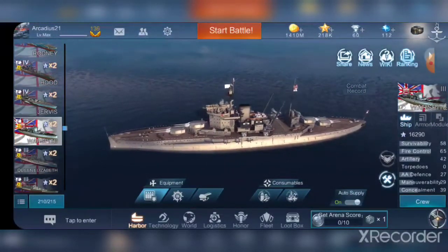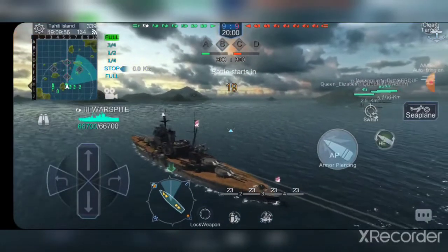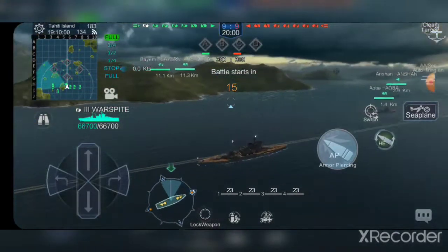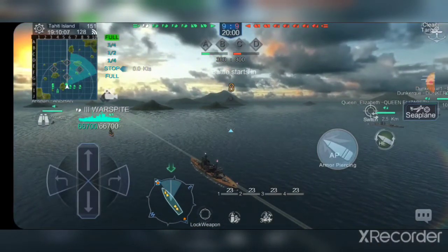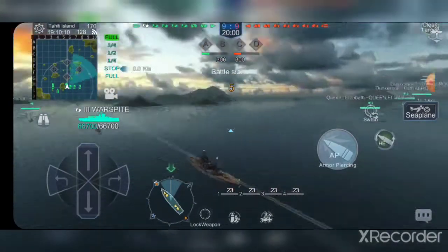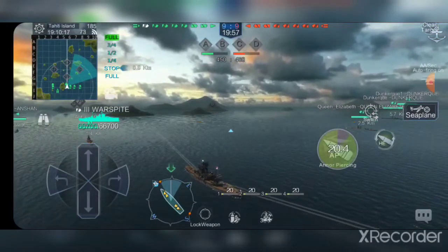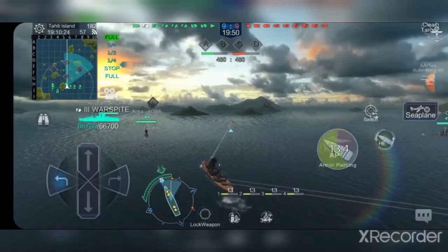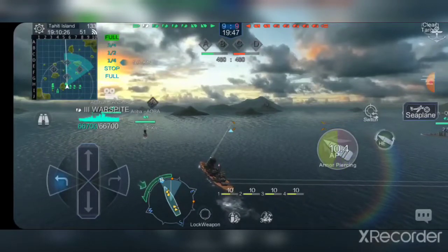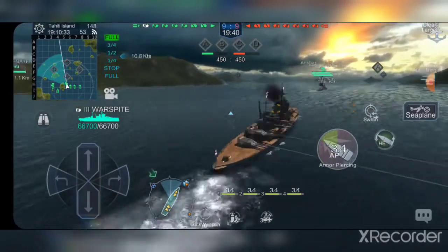Now let's toss her into the game. We have one carrier, a bunch of battleships, a couple of cruisers, and one destroyer — this might be one of the better games I've had in this ship. I have health buffs and speed buffs applied as always, so those stats will be higher than normal. Gun reload is 23 seconds with all buffs applied; without them it's around 26. Base reload is 30 seconds, so I've shaved off 7 seconds, which can be quite a difference mid-battle.